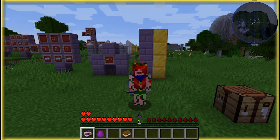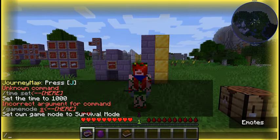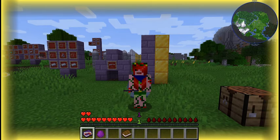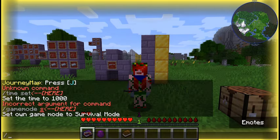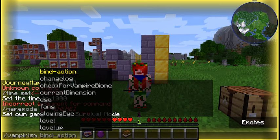You may notice that there are some physical changes to the character's portrait, as well as this yellow light coming around the screen. That happens when you're a weak vampire and it's daytime. Thankfully, there are commands in vampirism for changing the fangs and eyes so they don't look like that if you don't like them.